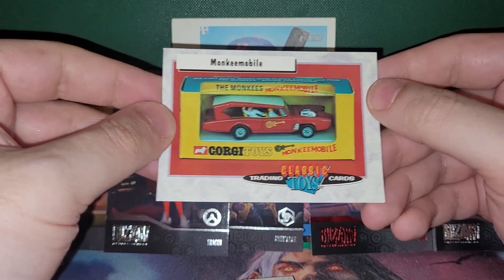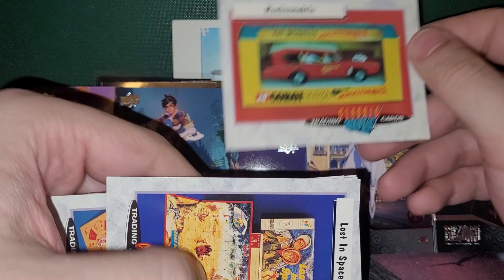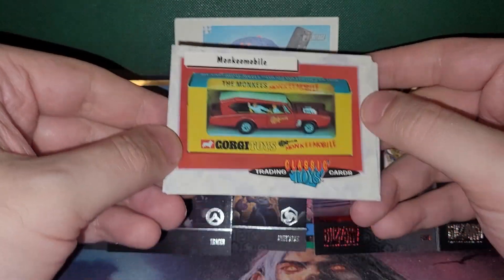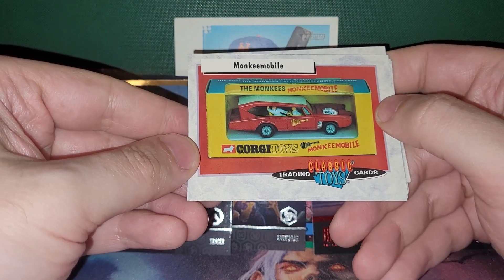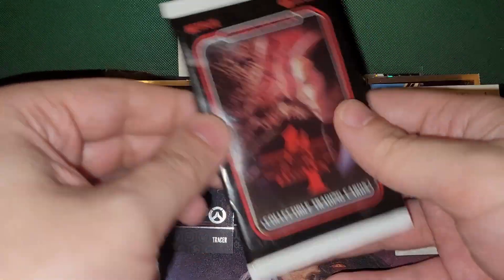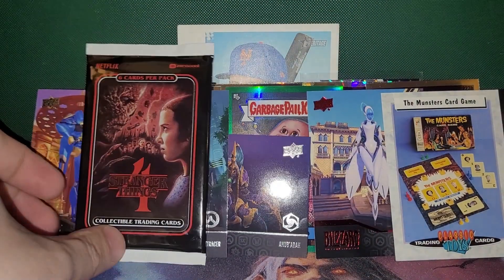Monkey mobile. I'd be sad if you'd never had real toys and you just had these cards — that'd be a sad state of affairs. Some of these toys kind of suck though too — not the Munsters. Stranger Things — we're going to open that last. We've got Dick Todd to look at.